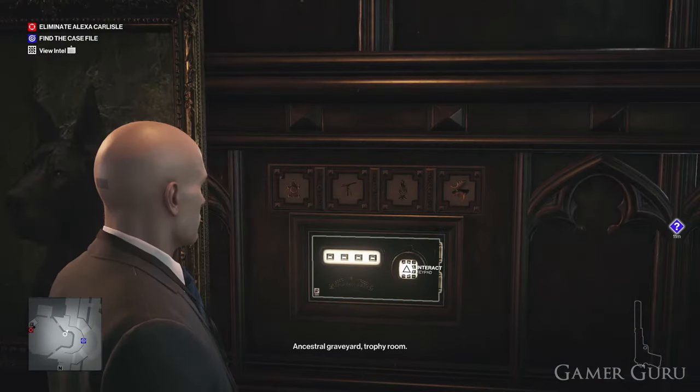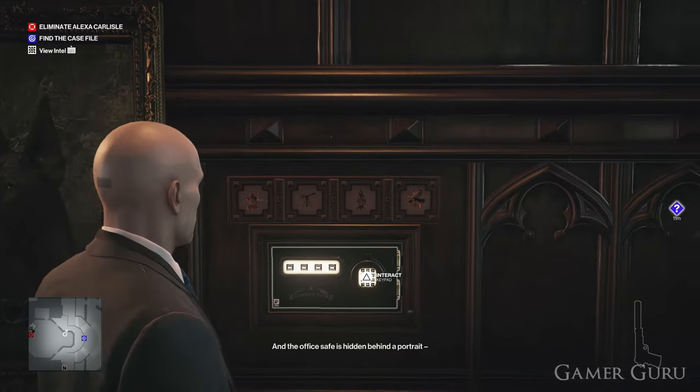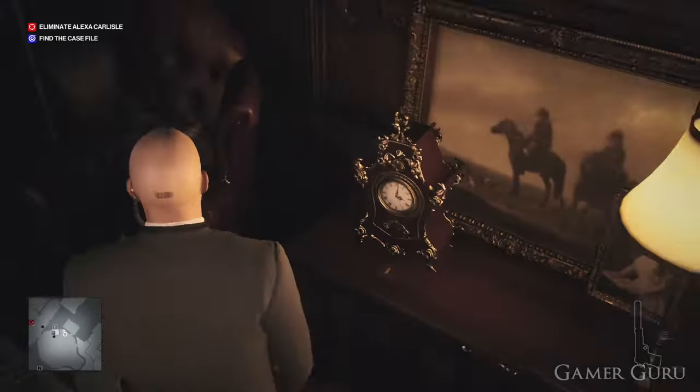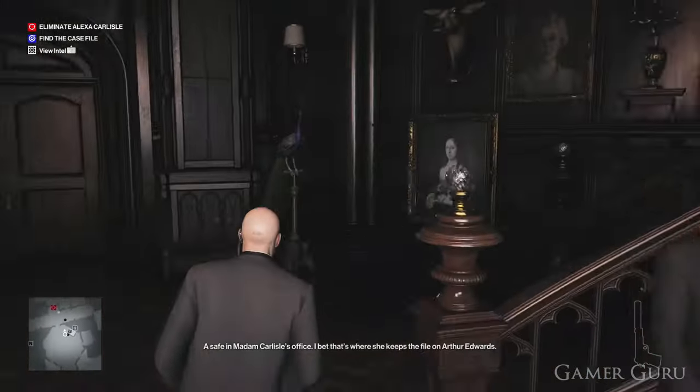To discover the combination of the safe you'll see four symbols just above the safe — a clock, a telescope, a fireplace and a moose. The first, as you can see over here, is the clock which has a number one just below it, which indicates the first number of the combination is going to be the number one.